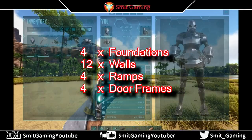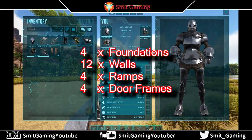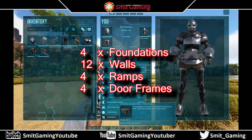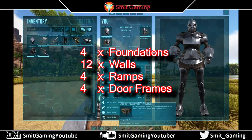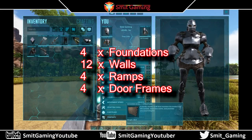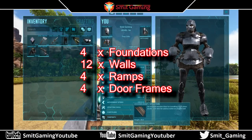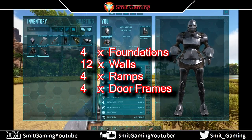Right, so here are the things that we'll need. We need four foundations — I have five here but we need four, I have one spare just in case I mess up. 12 walls, four wooden ramps, and four door frames.